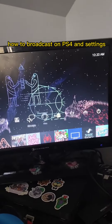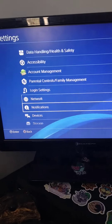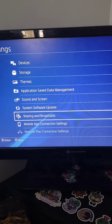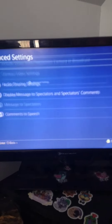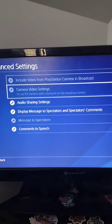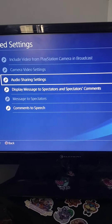First, go to Settings, then scroll down to Sharing and Broadcast. Then go to Broadcast Settings, then Advanced Settings. If you have a camera, just check that, and then you can go into your camera settings. Make sure your settings are these.